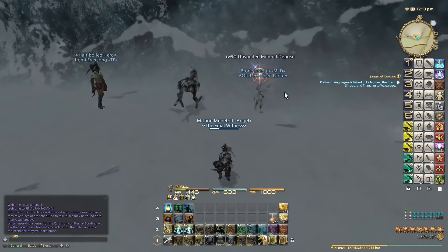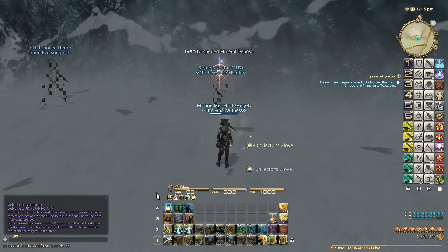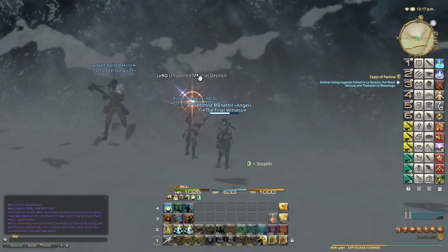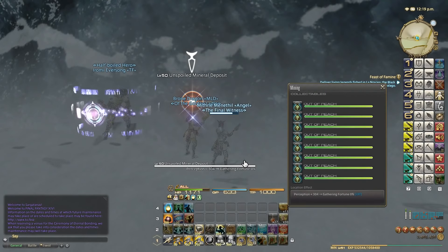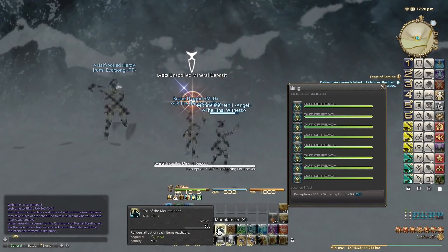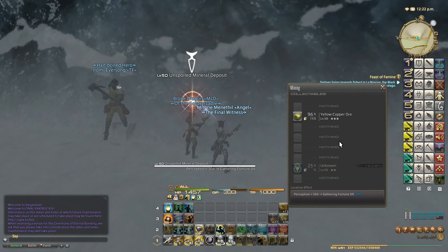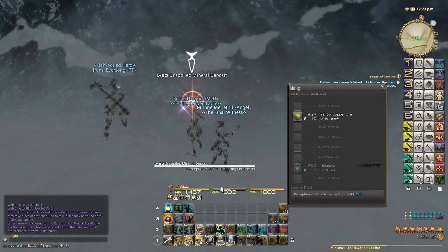Here's the deposit. First things first, enable the Collector's Glove. Stealth is also a good idea in case of these wolves. Then you right-click the node. Make sure you have a minimum of 500 GP before you go in. Then we're going to click Toil of the Mountaineer to reveal all of the slots. The one slot you want is the second slot — that's the one you want. Then you're going to click on it because you've already activated Collector's Glove.